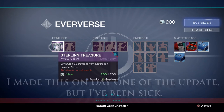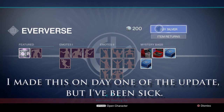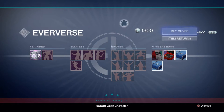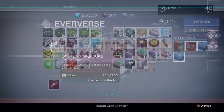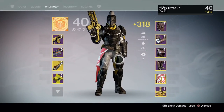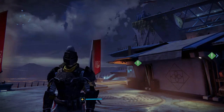I'm going to pick up some of these Sterling Treasure Boxes. I added a little bit of silver to my account. Let's pick up some of these boxes. So we have six of these Sterling Treasure Boxes. I'm going to make sure my inventory is pretty empty — it's pretty full right now. Time to open some of these up.